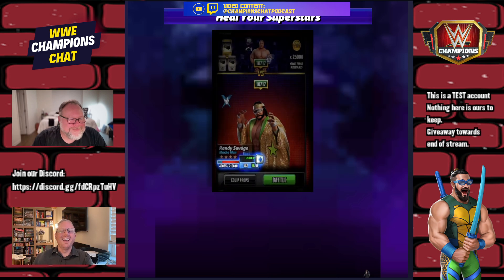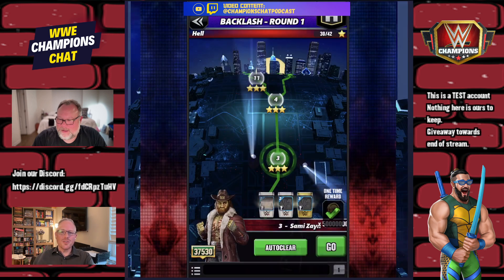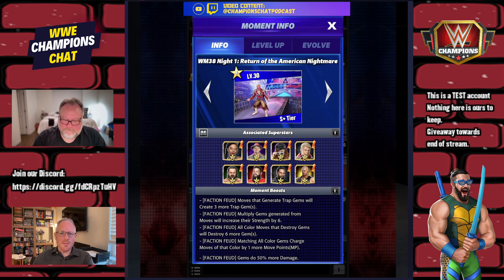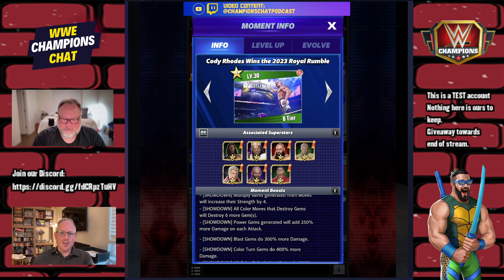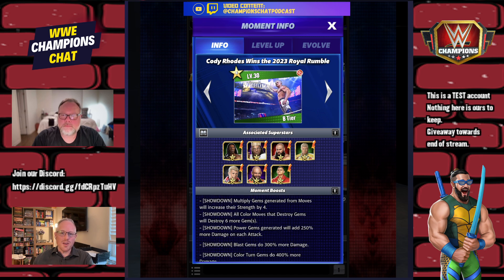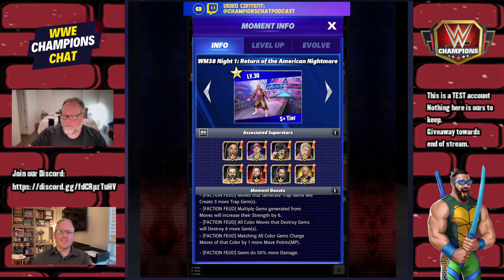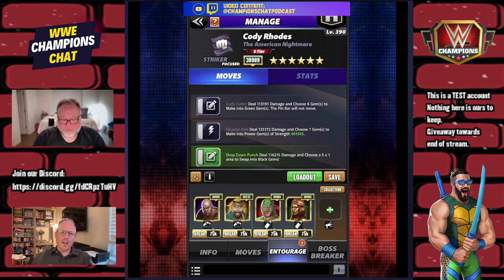Chat member Will Breaker suggests looking at The Moment. The American Nightmare moment: multiply all color moves that destroy gems, all color gems charged by one more point, gems do 50% more damage, and Cody wins the Royal Rumble for a showdown bonus. The showdown bonus reads: Power Gems generated will add 250 more damage. That changes things significantly.